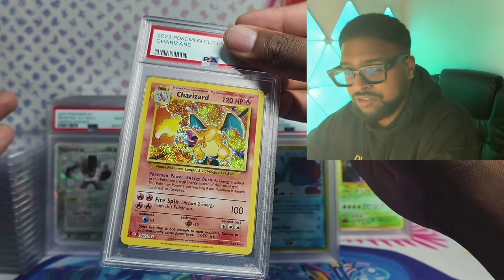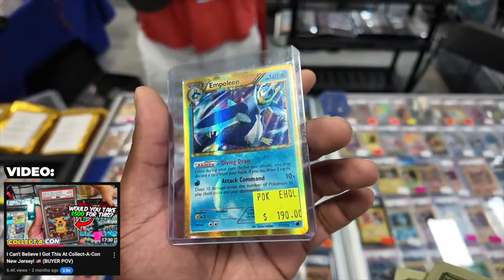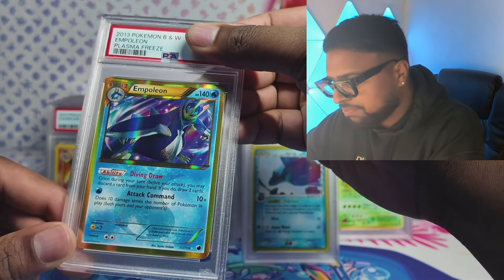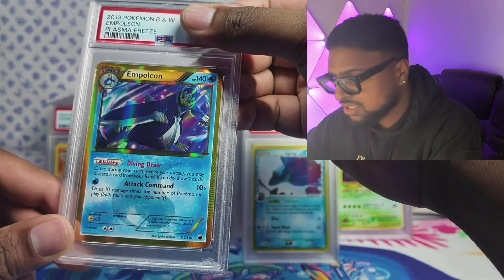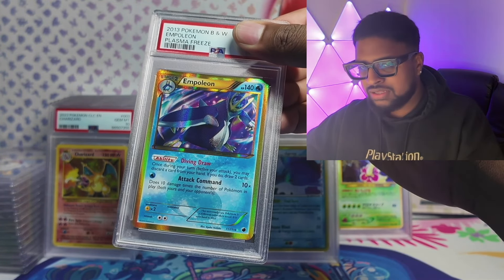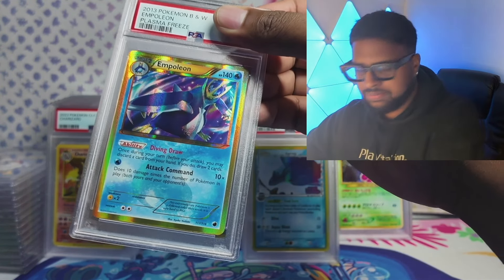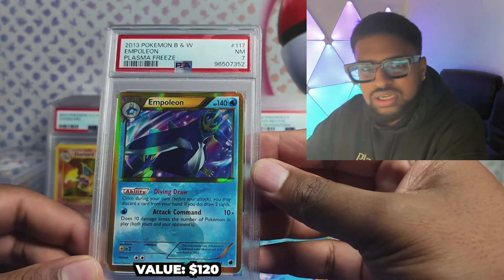Of all three Charizards I've opened from these boxes, I've got a 10 every time, so we'll take it. Then Empoleon Plasma Freeze — English. I traded this off at New Jersey Collector Con. The Empolion — it was like Festa plus 30 for the Empolion, probably my only PC piece from that weekend. It was kind of an impulse trade where I traded a Festa 2014 Pikachu and was in it for about £110-£115.